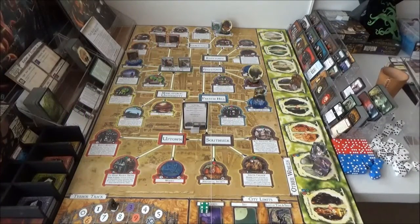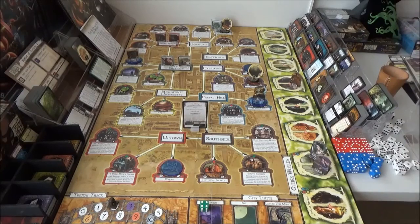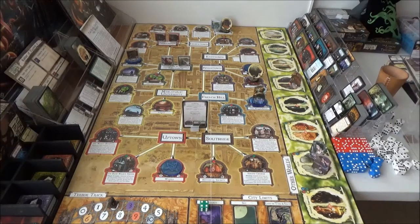Hello everyone, Catweasel here. Welcome back to Arkham Horror: The Woods So Dark and Deep. This is turn 12. Quick recap of turn 11: Rex came out at the Witch House from the Abyss and sealed the gate. We now have four sealed gates.